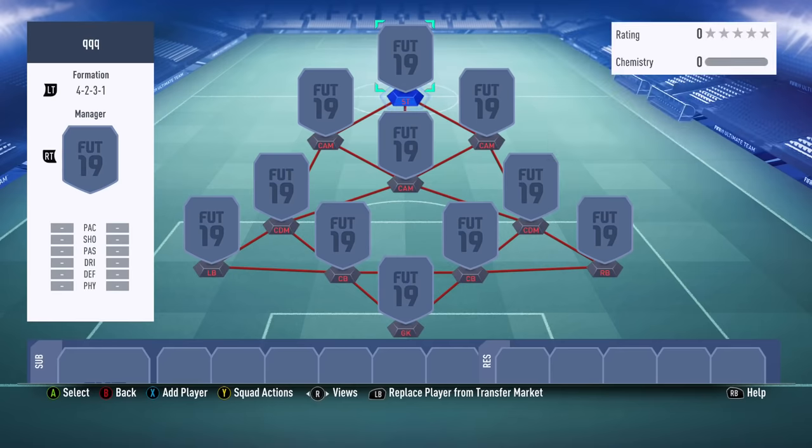In today's episode we're gonna talk about the 4-2-3-1 narrow formation, one of the most balanced formations to use in FIFA 19. The new FIFA 19 version is a well balanced game with very smooth gameplay. We've got a lot of new ways to create scoring chances either along the wings or through the middle of the field.